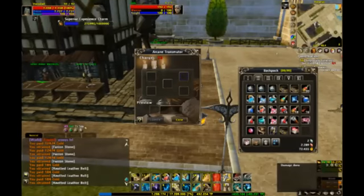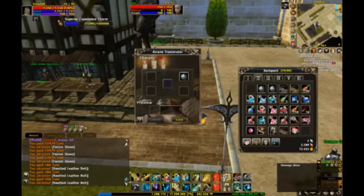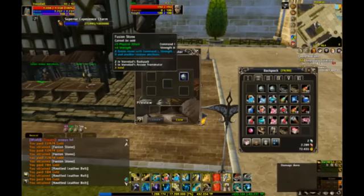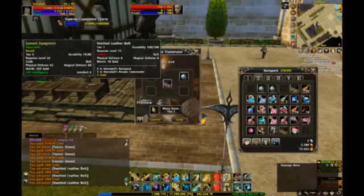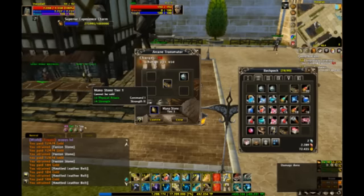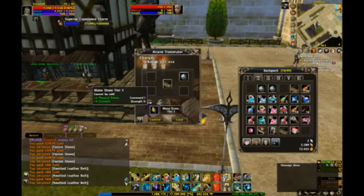Essentially, all you're doing is taking — let's say you want to get these stats onto a sword you just got. You're going to buy a fusion stone, buy a cheap piece of equipment that's going to get destroyed, and put them both in here. As you can see in the preview window, what we'll end up with is a mana stone that's tier 1 and it has the stats that were on this fusion stone. But to burn these stats we'll need three mana stones and the piece of equipment you want to keep.